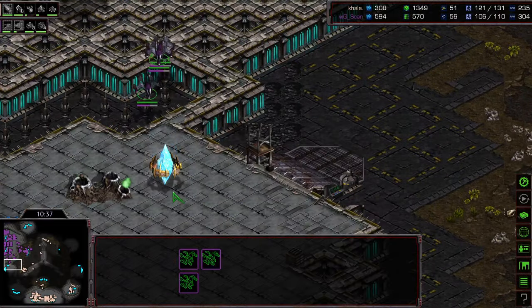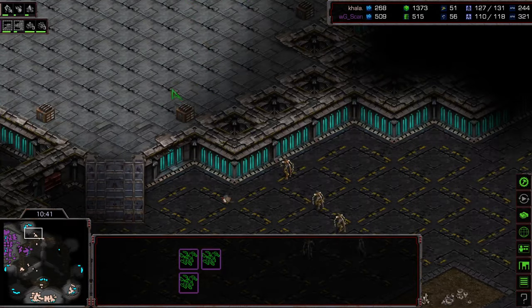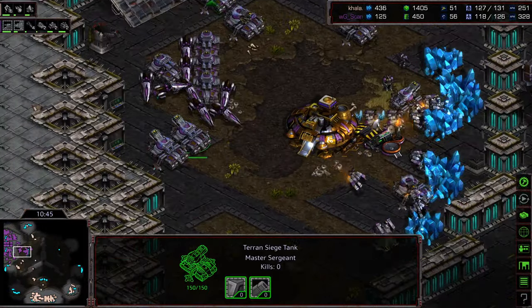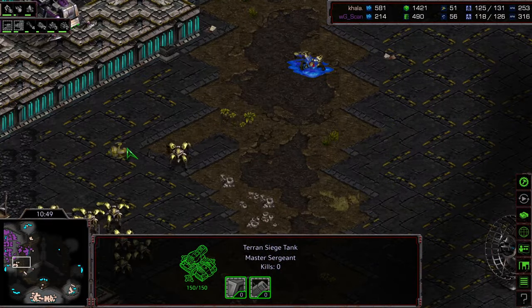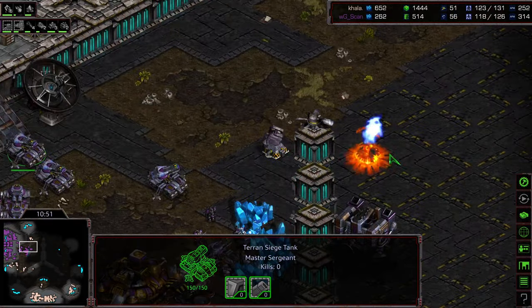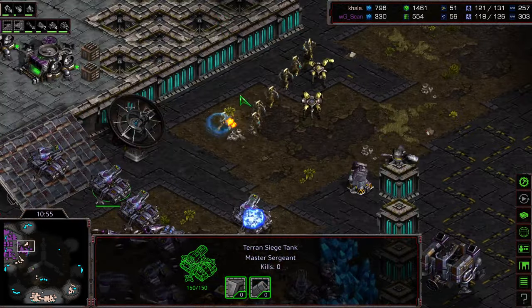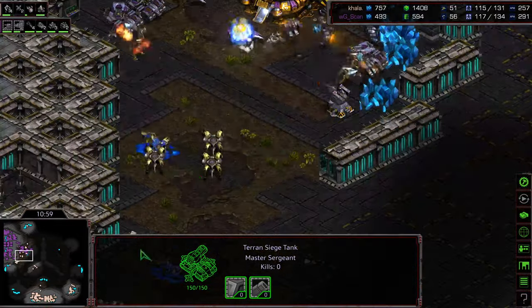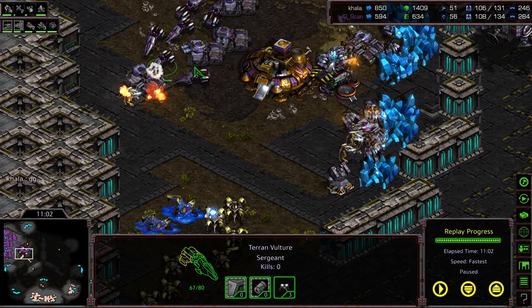The wraith might even be able to cloak and wander back across. Kala winding up to have a two-pronged attack — one from the south, one from the north. But even with that, there are so many siege tanks from this back position; they're just getting annihilated as they're getting spotted over this corner. Kala regathering, trying to dive in — Zealots from the north able to get close on that back siege tank line, Dragoons from the south. More counterattack, the Vultures able to clear that out, and he realizes that attack's just not going to be enough.